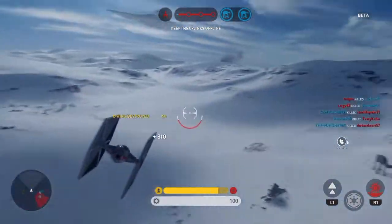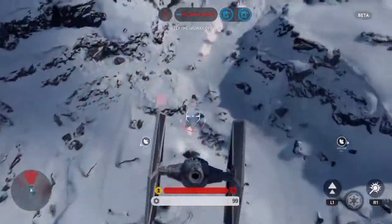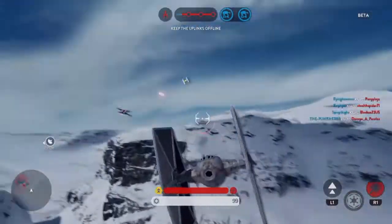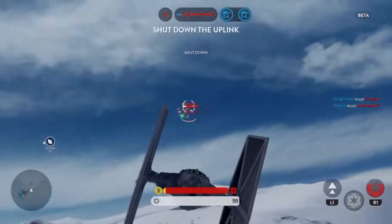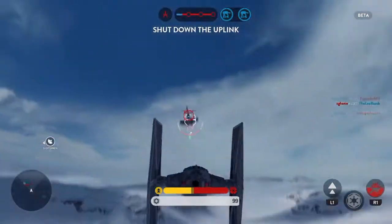Rebel ship neutralized. The uplink station has been taken over by the rebels. We must deactivate it in order to stop a Y-wing attack.